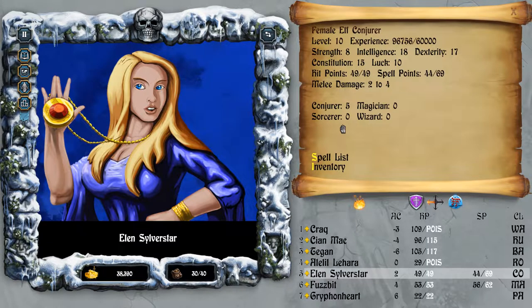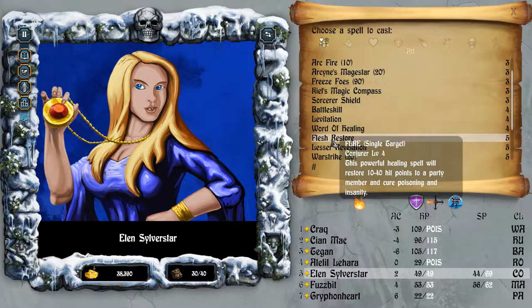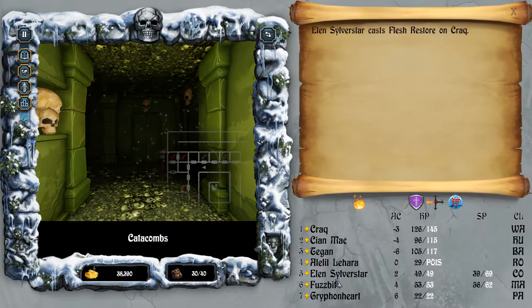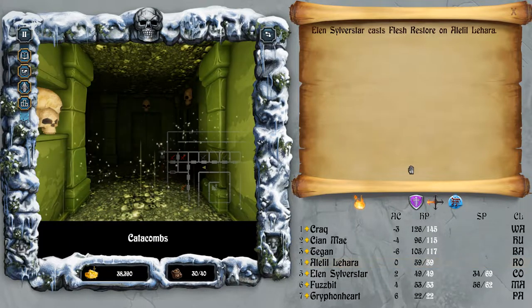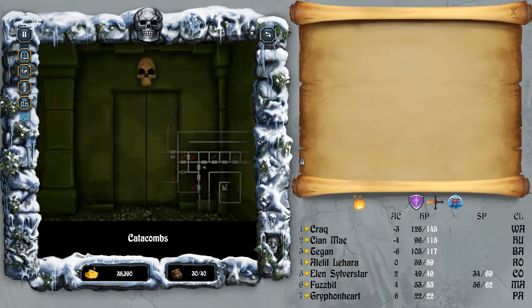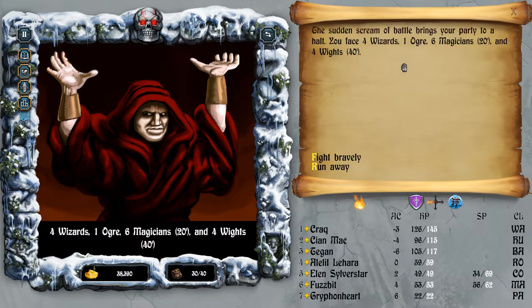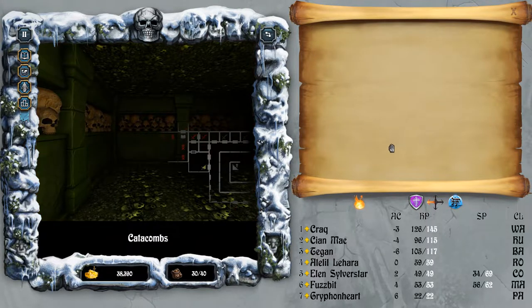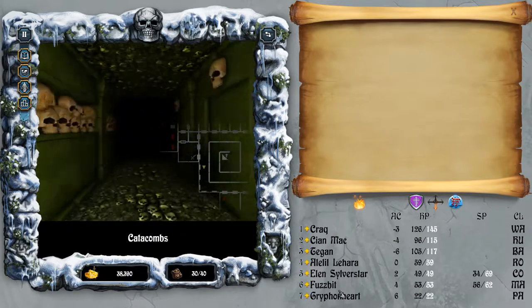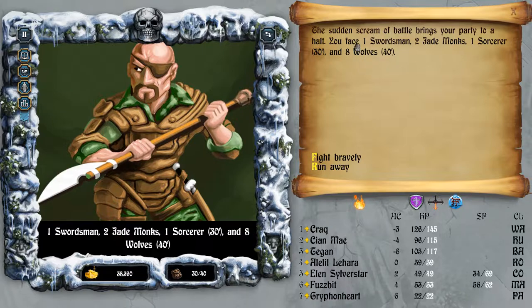Elin has Flesh Restore for Krag, and let's use Flesh Restore for LLL as well, although we'll be leaving her behind next time. I think we're all good for the moment. Four wizards - I do want to run away from the magicians, because they can cast some nasty spells which will kill Gryphonheart. So if I can stick with the melee. One Sorcerer - that should be fine. Eight wolves - should be able to kill the wolves before they get close.